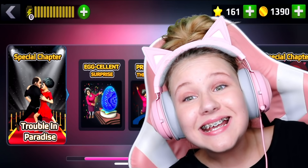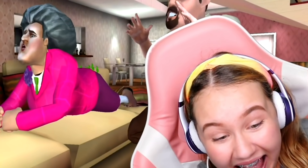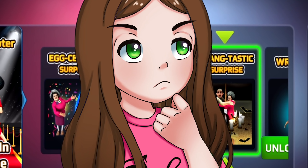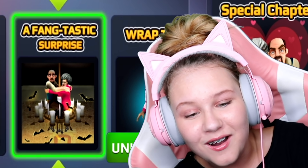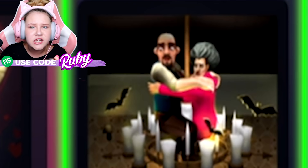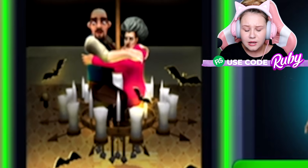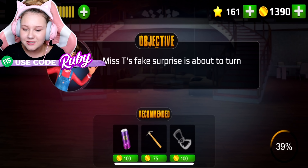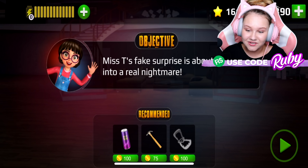In the last scary teacher episode she got an excellent surprise and a little prickle on her bottom from my character. Let's see what tricks we have with Miss T today. It says 'a fang fantastic' and all I see is bats and Francis and Misty hugging, and are they playing a Wii board or something? They're surrounded by candles. We're gonna have to have a look - Misty's fake surprise is about to turn into a real nightmare.